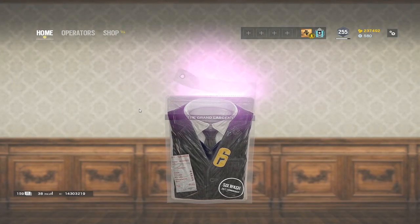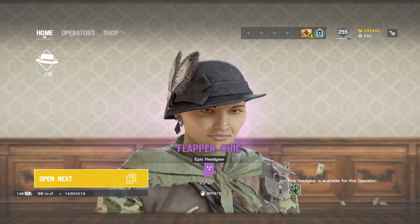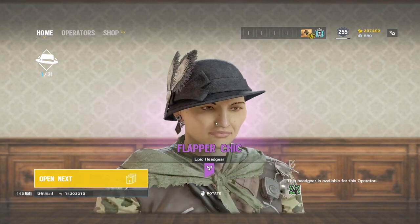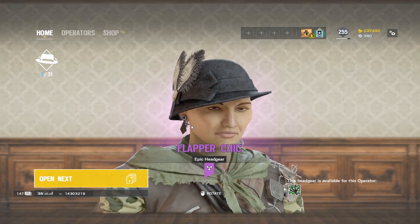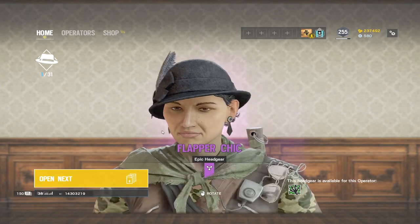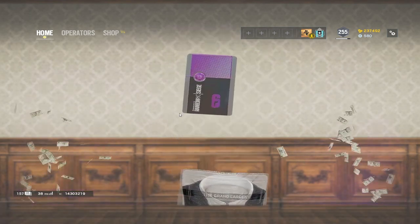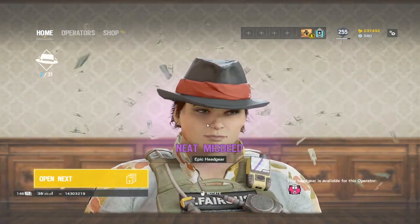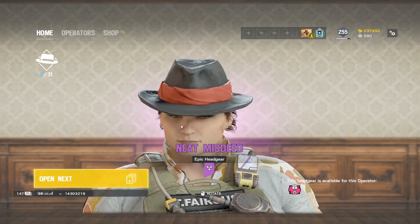That's pretty cool. I like this — this is the Amaru skin. I can finally change off the default one I have from when she released. That was pretty cool with the money flying around in the background too. Not bad. Get that western theme, which is pretty cool. Okay, so Gridlock and Amaru. Let me get some nice gun skins for them, hopefully.